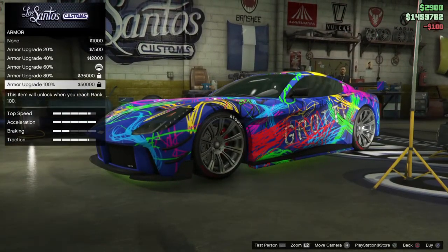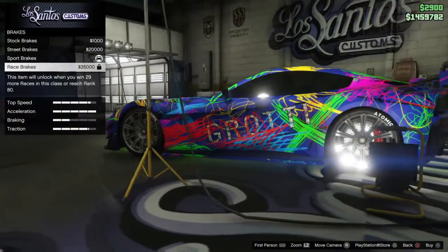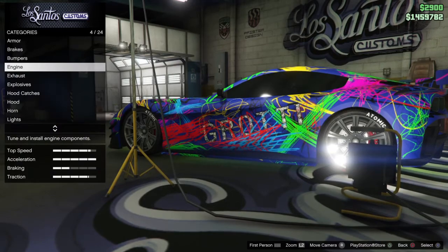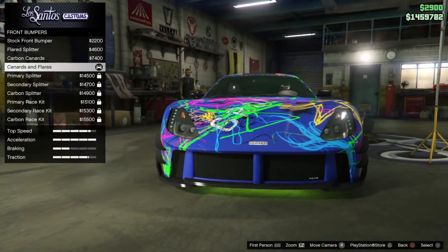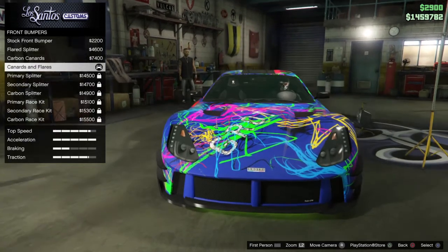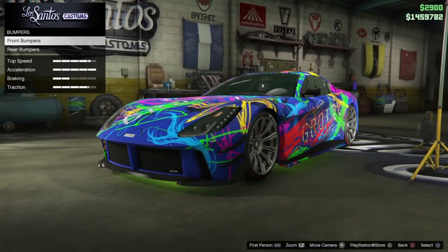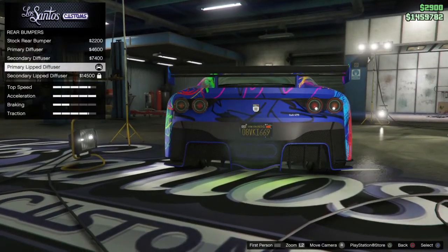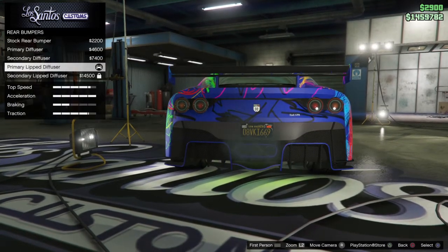Armor — 100%, should be everything. Brakes — everything should be at maximum. For the front bumper, I have the Carbon Cardons and flares, which looks pretty cool. Rear bumper — primary lift diffuser. That's my personal favorite one.